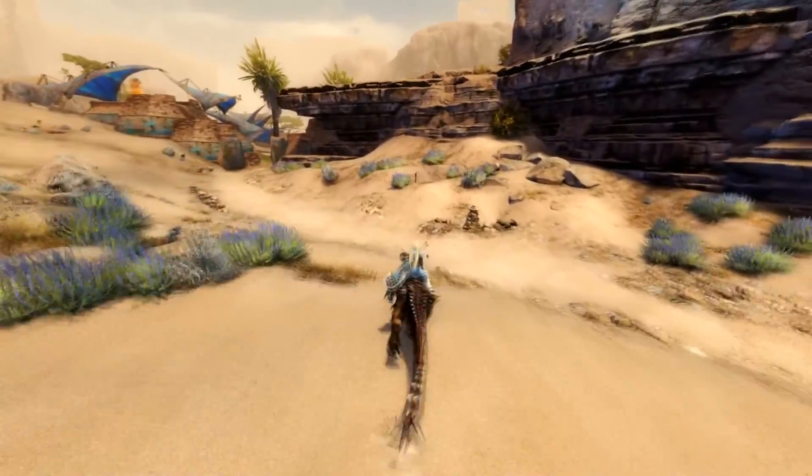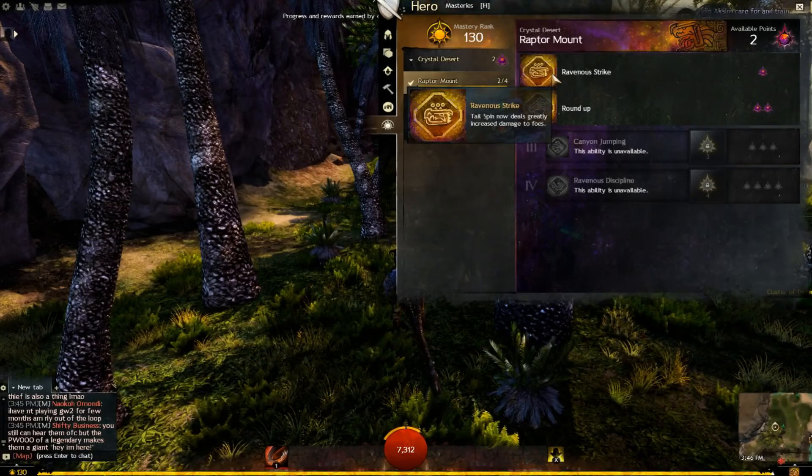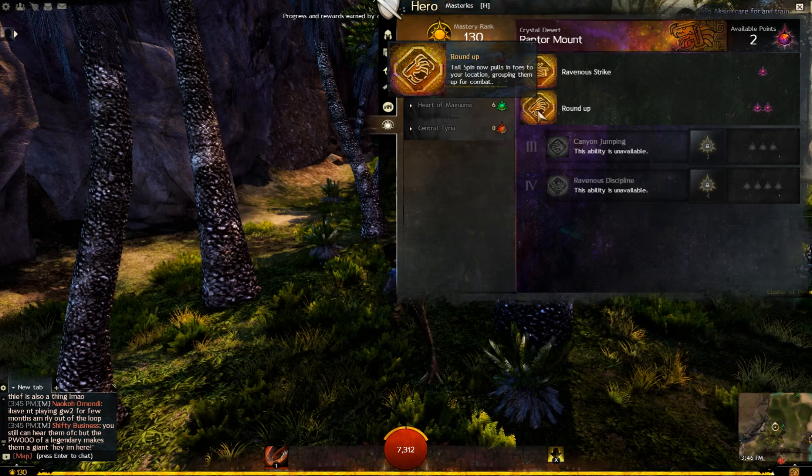And on Noon, this mount is clearly the most used favorite mount. The Raptor's Masteries come in four different benefits. Ravenous Strike requires one mastery point, which greatly increases the damage of the Raptor's combat ability, Tailspin.